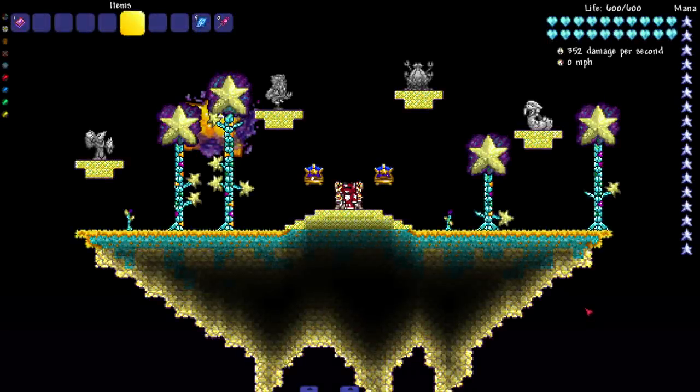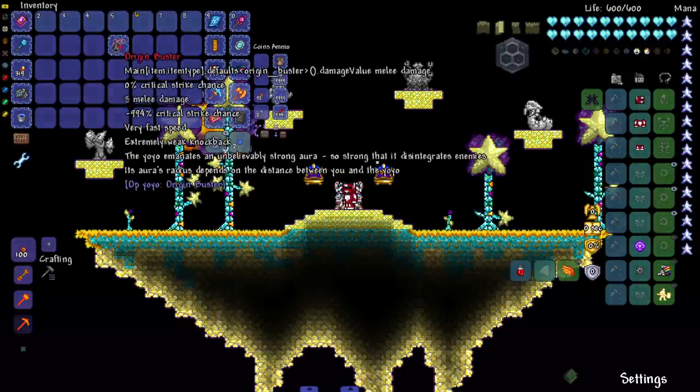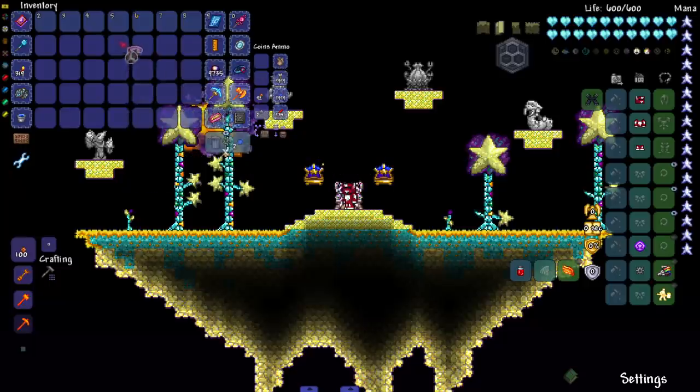Hey everyone, welcome back to another Terraria video. Today we are back seeing if Terraria bosses can survive another powerful weapon. This weapon is the Origin Buster from the OP Yo-Yo mod. As you can see it's got some weird text at the top - the melee damage is moving all over the place, the critical strike chance is negative. The yo-yo emanates an unbelievably strong aura so strong that it disintegrates enemies, and its aura's radius depends on the distance between you and the yo-yo.